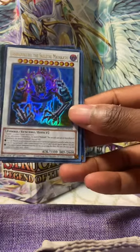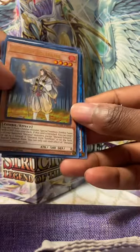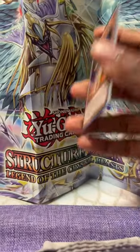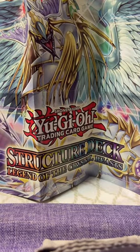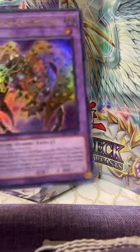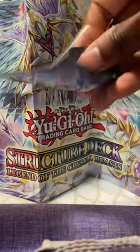We got Goshimura the Skeleton Mayakashi and Shirinu Solitaire — no fancy rare there. But we did get Millennium Eyes Restrict, and I need to go ahead and put that in one of our new sleeves. Nice. Two more packs left y'all, let's see what we get.